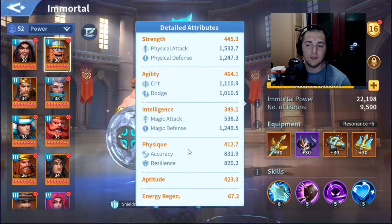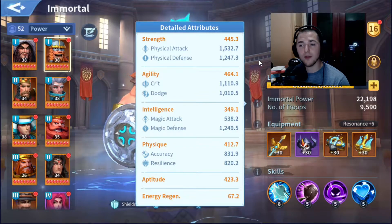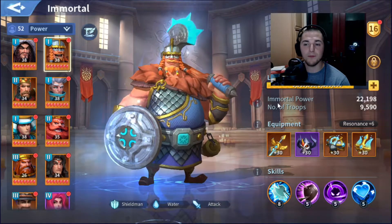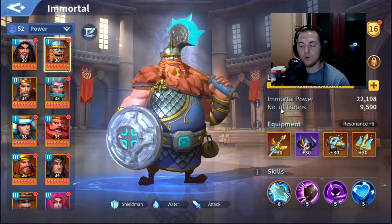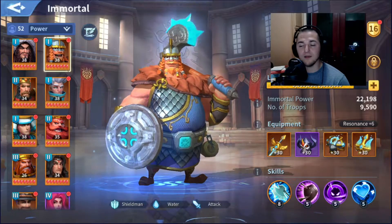The problem with Herald is his energy regen is actually quite poor — it's on the lower end compared to Attila who's up at 84. At 74, it's definitely low. But Herald is a strong immortal, do not doubt it.